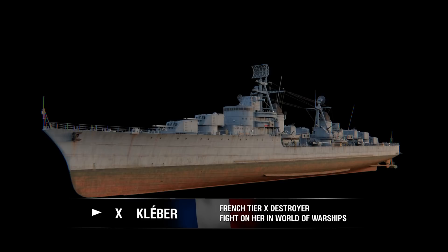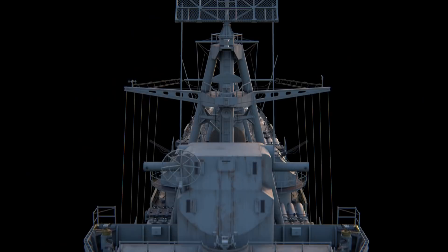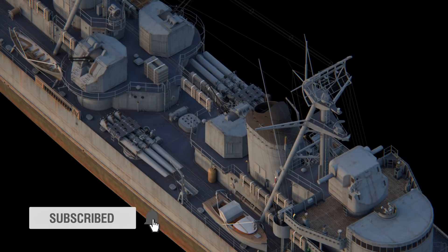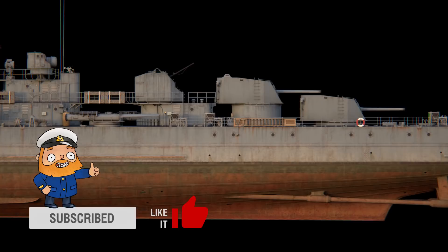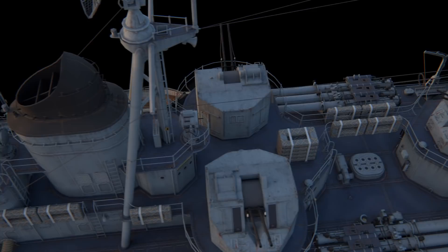In the spring of 1939, the smell of gunpowder was hanging over Europe, and the French Naval Ministry approved an additional program on enhancing their navy. It included four new Kleber-class leaders that represented the further development of their two existing Mogador-class ships. It was planned to improve the project for 3,000-ton 1939-type destroyers by drastically enhancing the ship's anti-aircraft armament and fixing an issue related to the main caliber. Mogador's 139mm turrets had turned out to have operational issues.